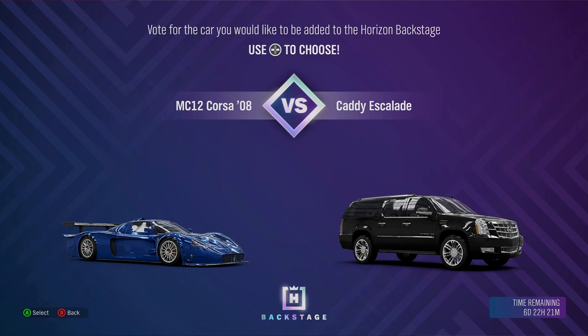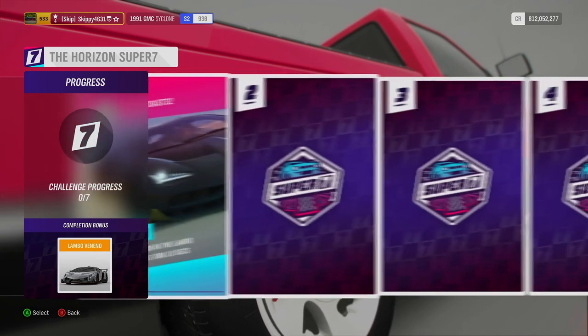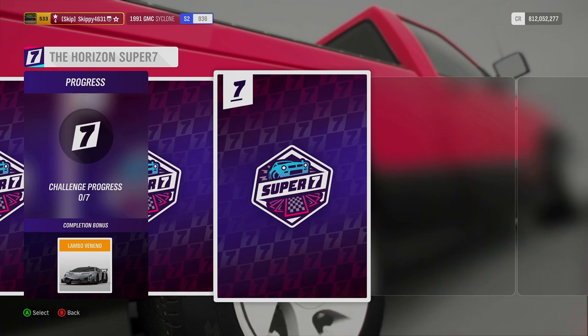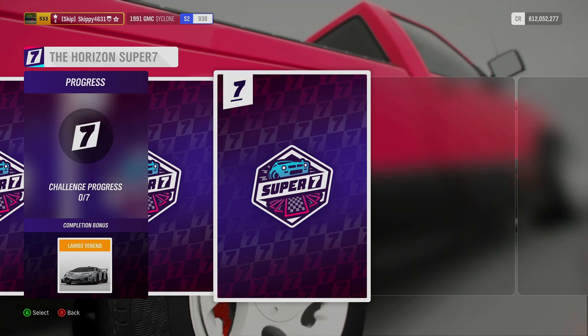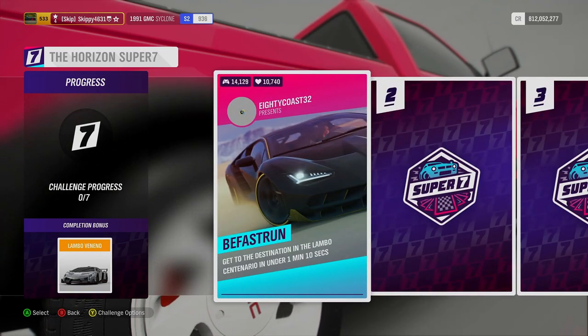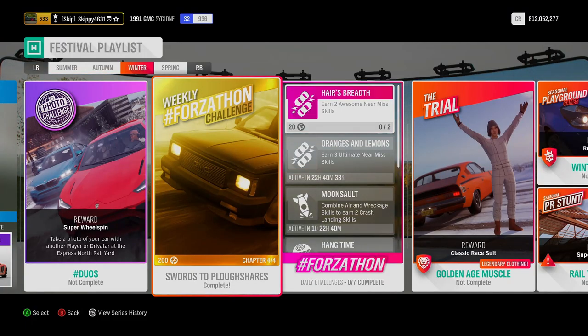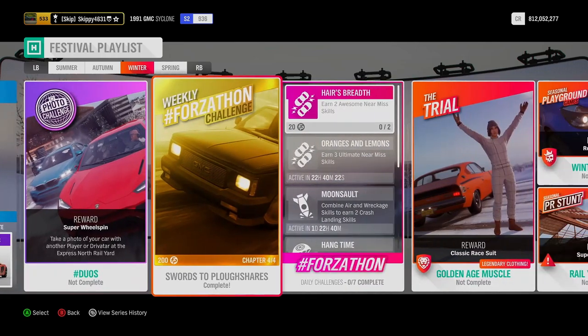Let's check out this week's Super 7 reward. Horizon Super 7 is one of Forza Horizon 4's newest features — by completing all 7 challenge cards you'll get a reward. This week it's the Lamborghini Bonino, worth 4.5 million credits at the auto show, so it's well worth completing the 7 challenge cards to get your hands on it for free. That's this week's Forzathon challenges, Horizon Backstage, Forzathon Shop, and Super 7 reward — 200 Forzathon points in the bank and 15% towards our winter season. If you have any questions about this week's Forzathon challenges, Swords to Plowshares, hit me up in the comments.